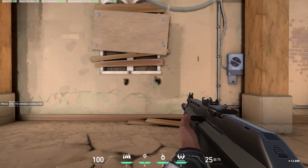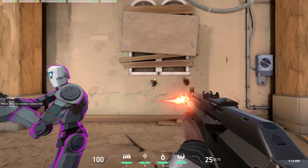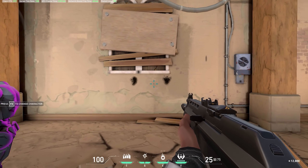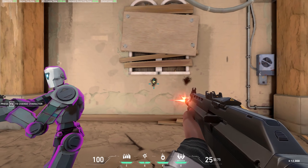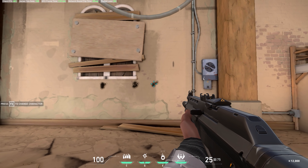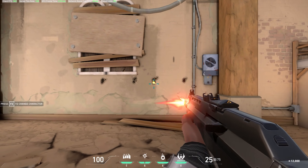Firing error on your crosshair settings can help you learn this tempo too, because no matter how perfect your strafe, if your recoil hasn't reset, your next burst won't be accurate. Firing error will give you feedback on when you can shoot again and, just like movement error, can really help beginners grasp these fundamental skill sets.